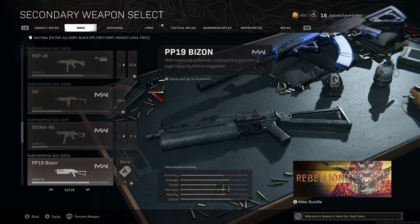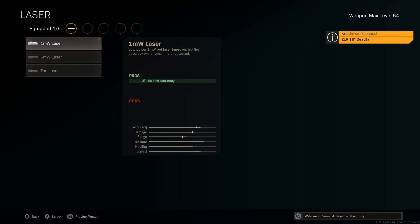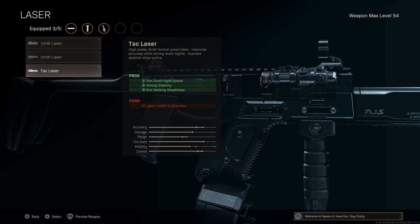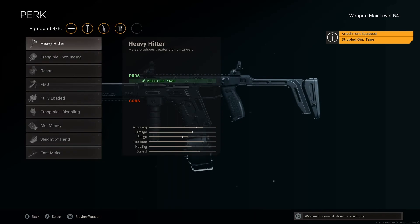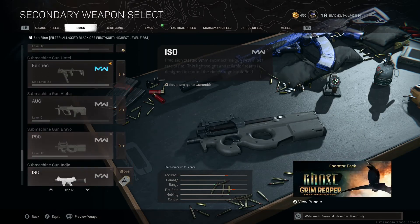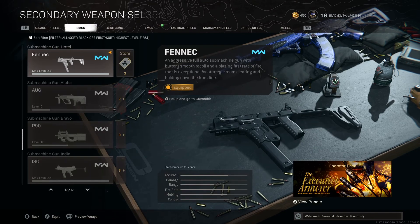None of the Modern Warfare SMGs are really good besides the Fennec. For the Fennec I'd run the aim-down-sight speed and sprint-to-fire speed grip along with Sleight of Hand, because it's only 40 rounds and it shoots so fast you run out of ammo quick. Or you could take off Sleight of Hand and run a stock, swapping the grip for the tac laser.